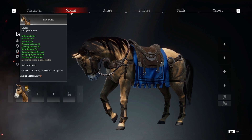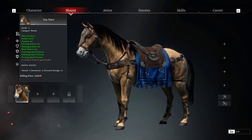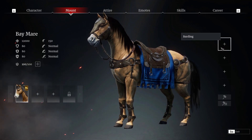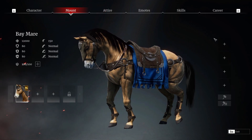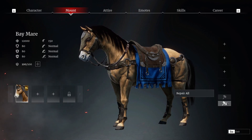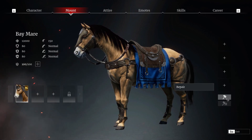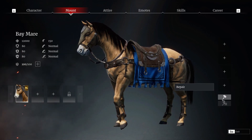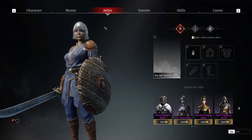The little flag by the picture of the horse lets you know that this is your default mount. On the right would be the armor for your horse. These two buttons work the same as with the hero buttons: one repairs a single item and the other repairs all items.